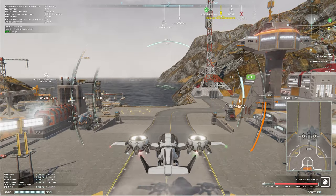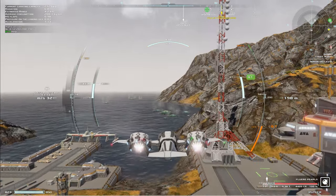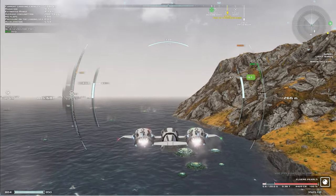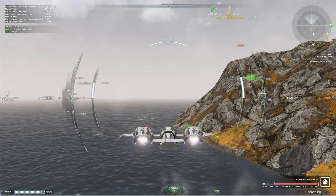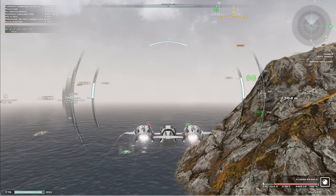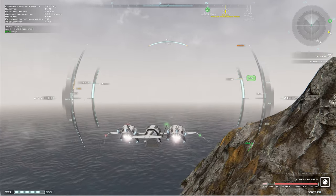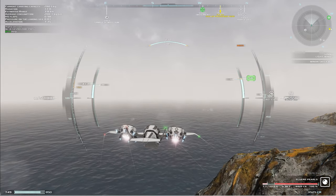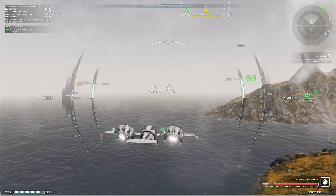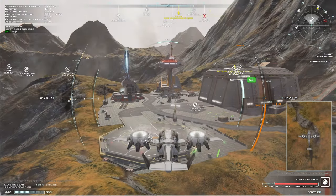The first thing on everybody's list is going to be the flight model, so let's start with the most critical part. You have two different flight modes: VTOL — vertical takeoff and landing — and then your standard flight mode, very similar in concept to what we see in the Harrier or the F-35. The VTOL mode I tend to feel is more like a helicopter, and once I started thinking like a helicopter while flying it, it became much easier. It reminded me very much of learning helicopters in DCS World.